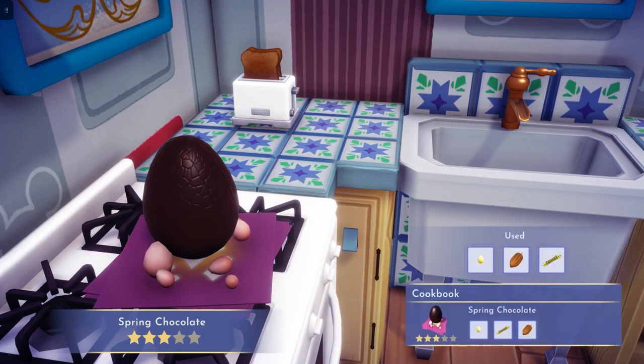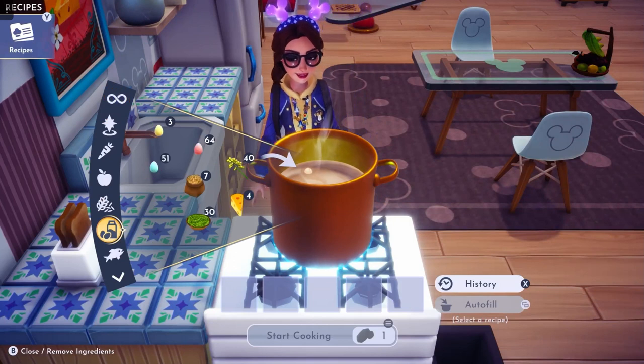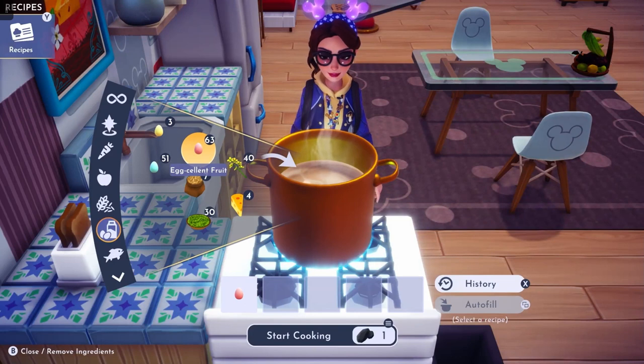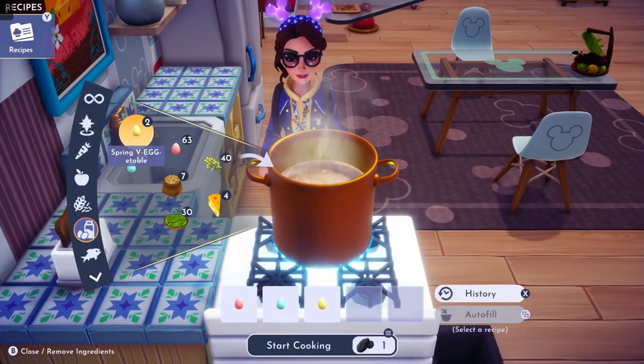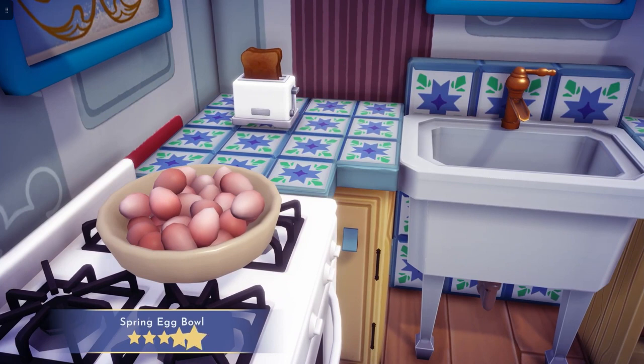Next one is going to be our spring egg bowl. We need an Eggcellent Fruit, and we need a Wild Spring Egg, and we need one spring vegetable, and then we need sugar cane and cocoa bean. And there we have our spring egg bowl, and that is five stars.